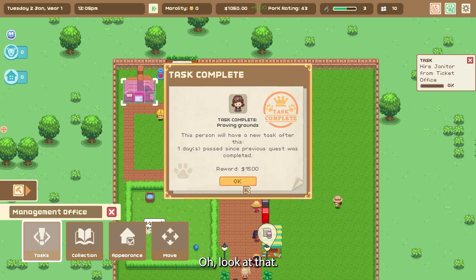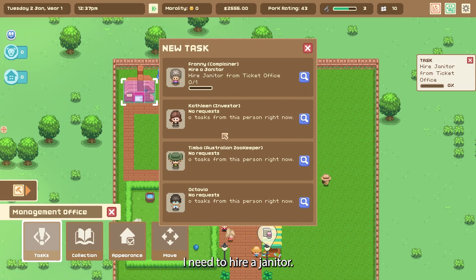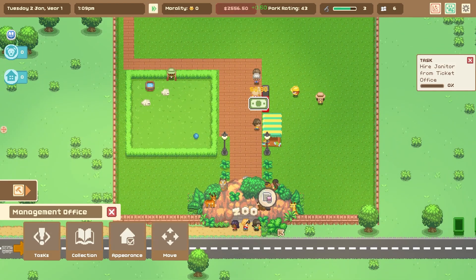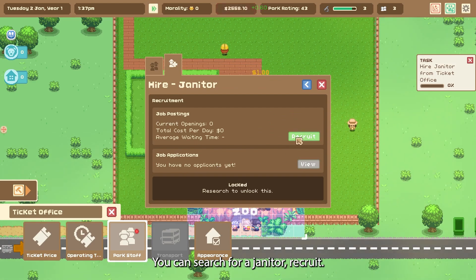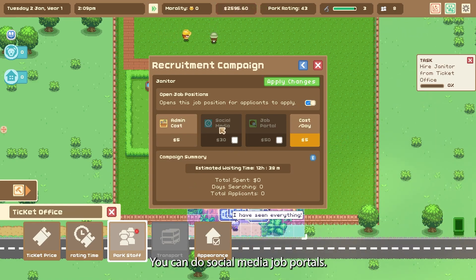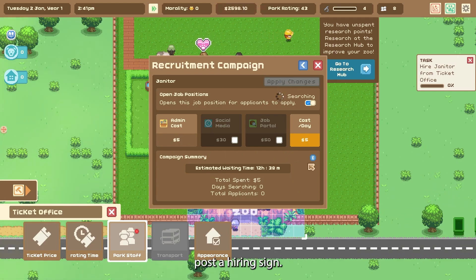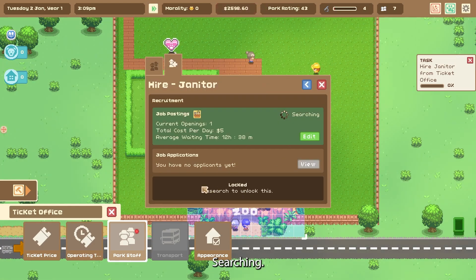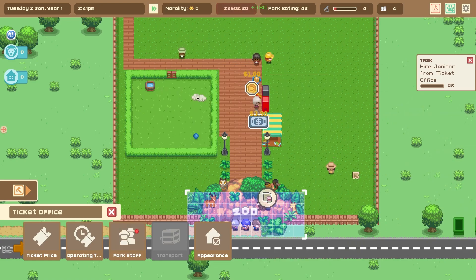25 people already showed up — cool, look at that! I need to hire a janitor. Let's go to staff. You can search for a janitor recruit — you can do social media or job portals but right now I don't have the money for that, so we're just going to do it the old way: post a hiring sign. It's searching — you can come back and check and you'll have applicants here. Right now it's searching for people to be my janitor.